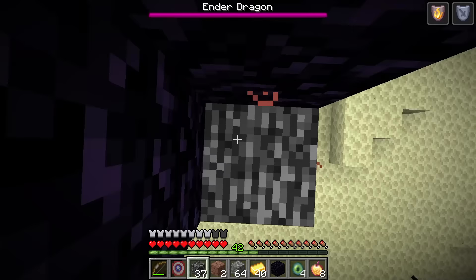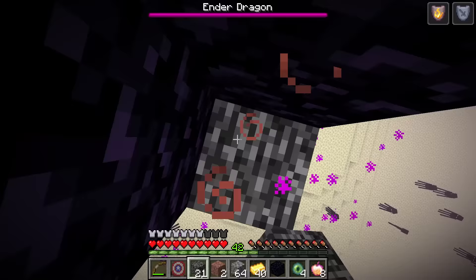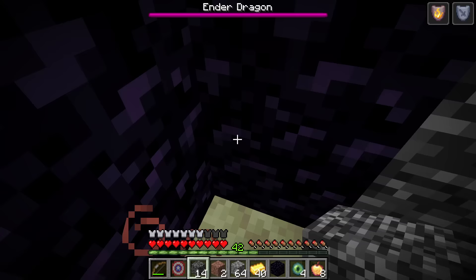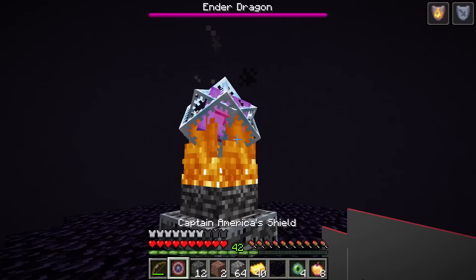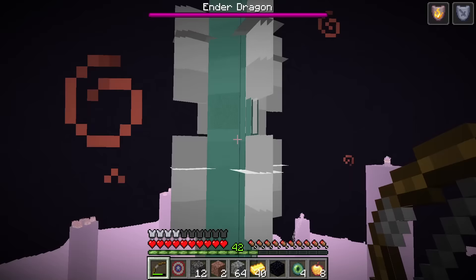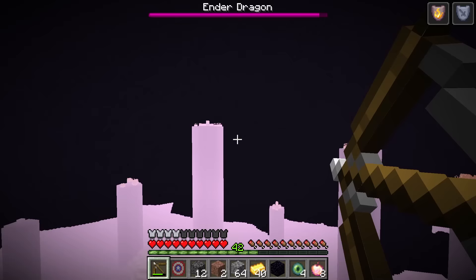I made it to the end! Victory will be mine! Where's the dragon? Before I start fighting, I should be smart and destroy all of the Ender Crystals first. I'll climb up the tallest tower I can find so I can take aim on all of the crystals. If I don't destroy these, the dragon can use them to heal at any point during the battle — I don't want to give it any advantage! I made it to the top — from here I can see all of my targets on the other towers. I'll use my bow to blast them all — that shot made quick work of that crystal! This bow is insane! I think there's only two left — I'll take aim and break them. Yes, I did it! There's one more — the last one! They're gone!